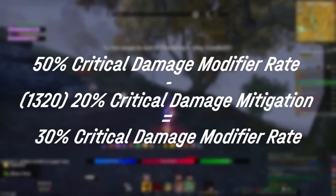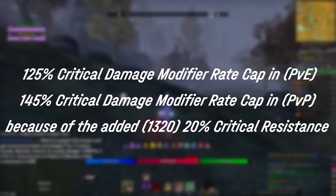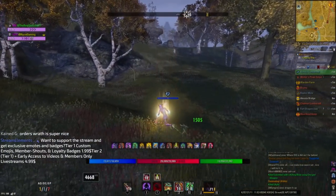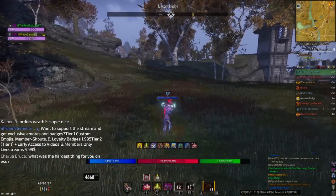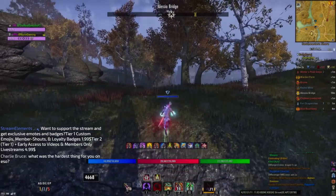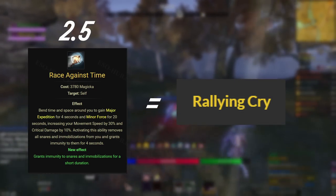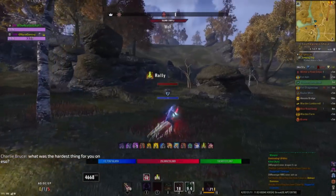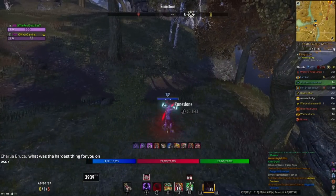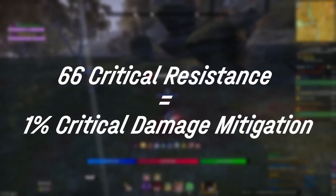There is a critical damage cap. The easiest way to make this palatable is to think about critical resistance in terms of certain skills. Race Against Time, for example, offers 10% critical damage increase. So when you compare that to Rallying Cry, you would need two and a half Race Against Times to basically even out the buff that Rallying Cry provides. Also important to note: 66 critical resistance equals 1% critical damage mitigation. That's your formula for translating it to armor pieces, which provide you about 2% critical damage mitigation. Rallying Cry offers more critical resistance than even the buff Major Force.